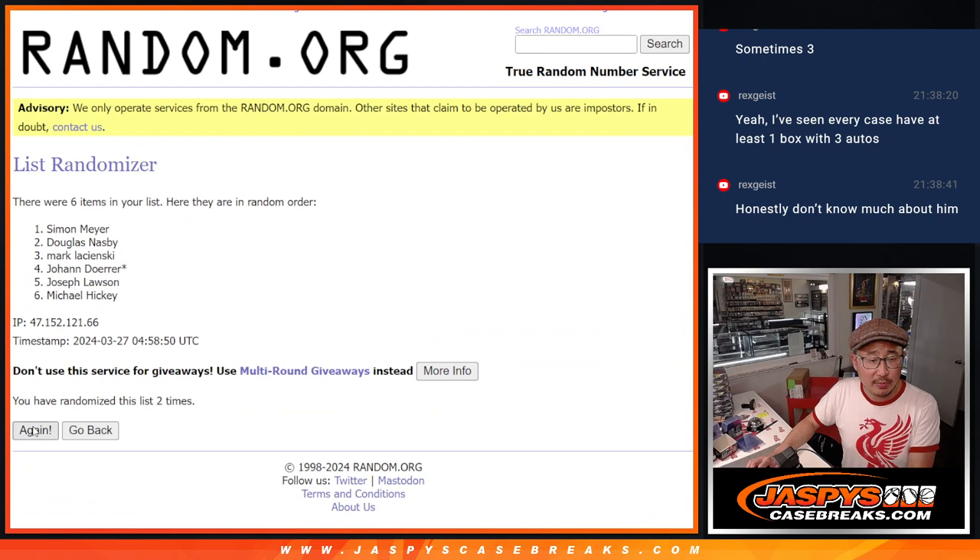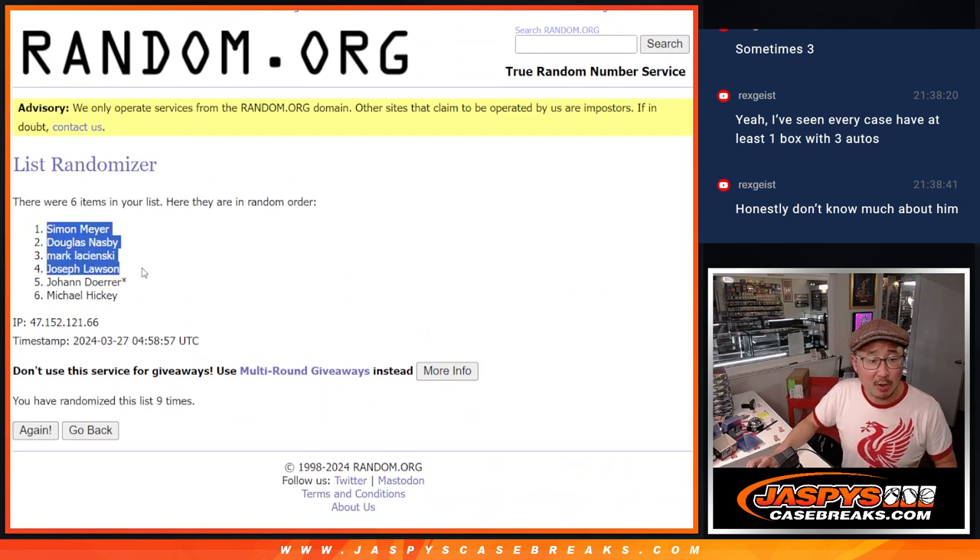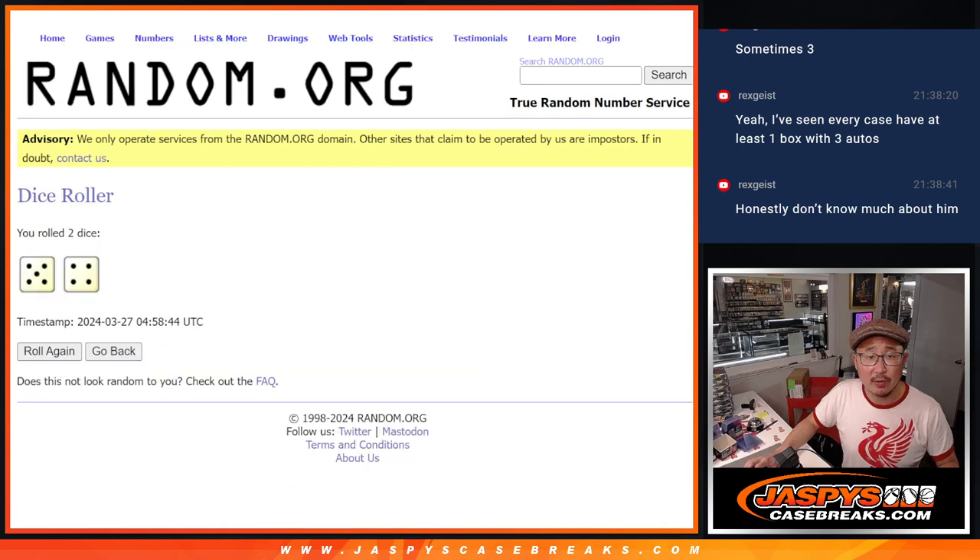One, two, three, four, five, six, seven, eight, and nine. There you go — Simon, Douglas, Mark, Joe. Extra spots going your way.